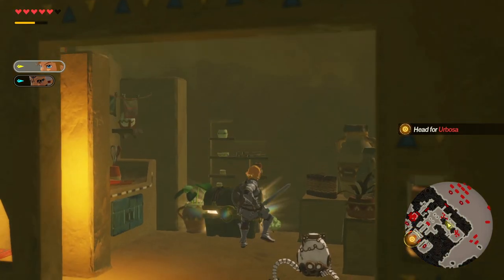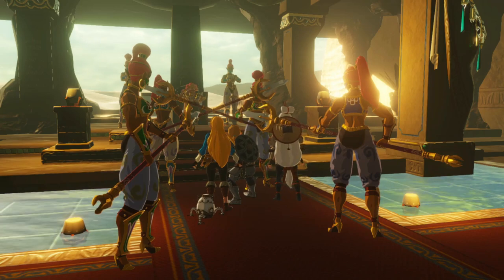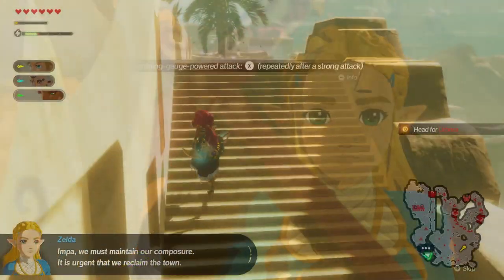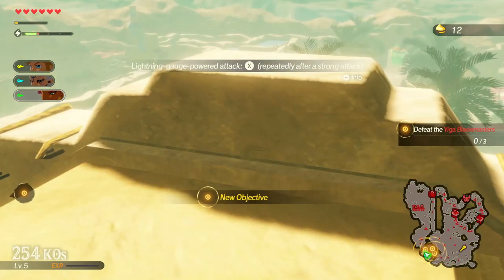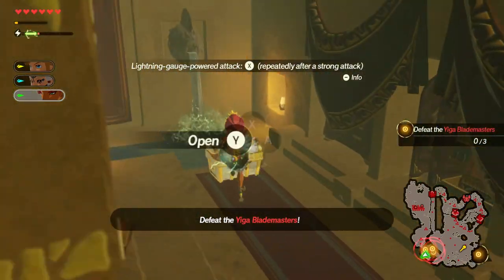Now you can go through the cutscene and find out spoilers about Urbosa, and then as Urbosa you can ignore the fighting and just head on up the stairs like you're going to bed, and find this shining little spot with a not-so-shiny little fellow in it. But before you go, make sure you head into the bedroom and open this chest with another broadsword in it.